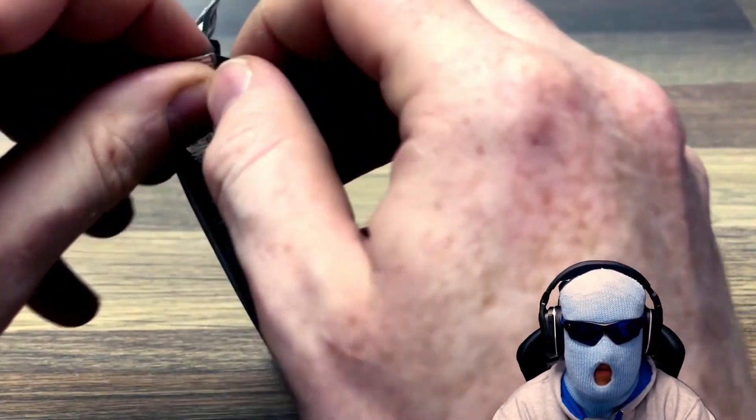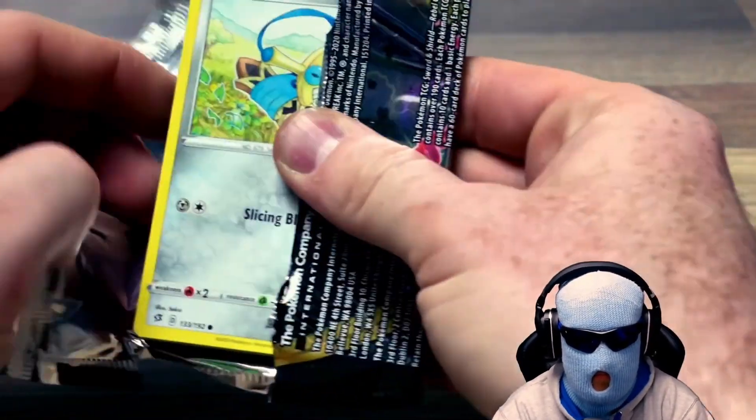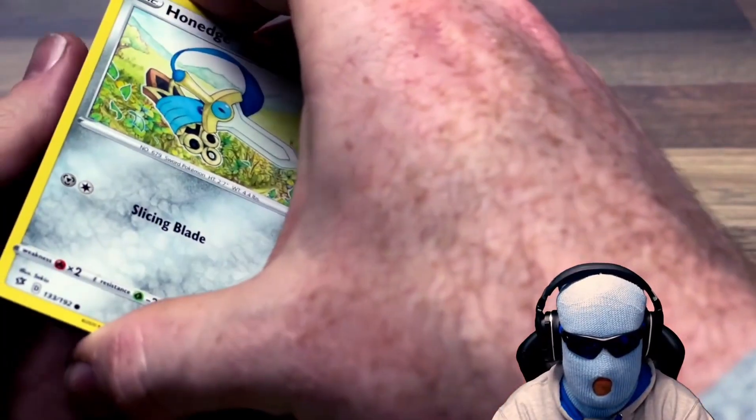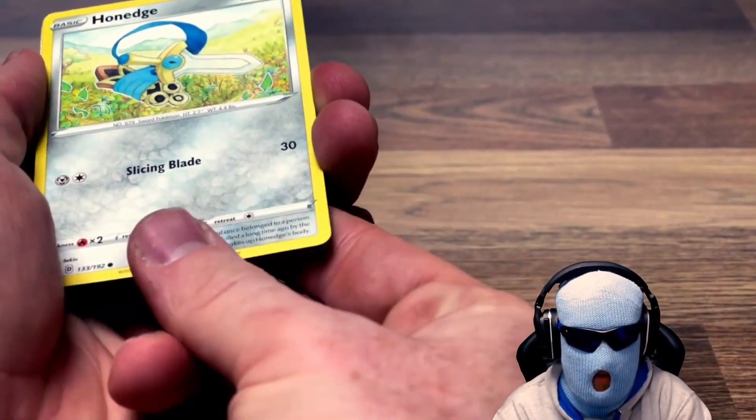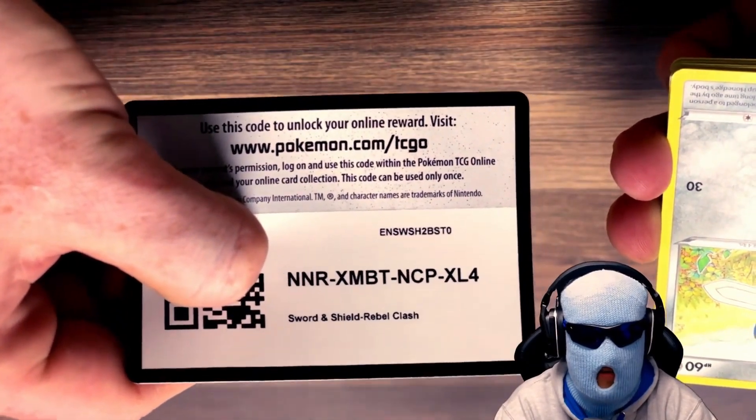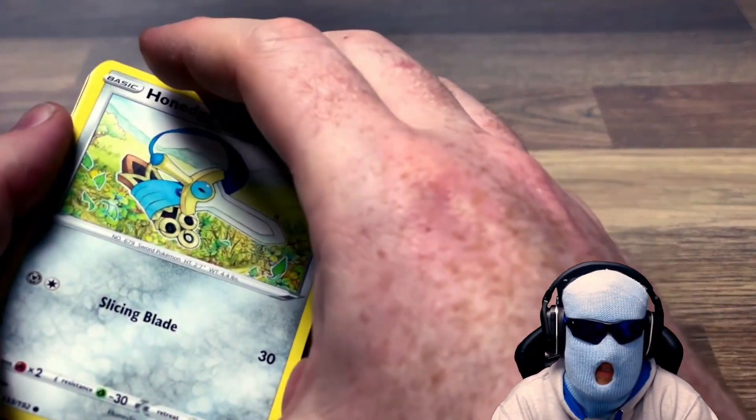That is cool. We will go into Sword and Shield Rebel Clash next. I think the code card comes off the same way - code card upside down, I don't know why, but that's how we're going to play it today.